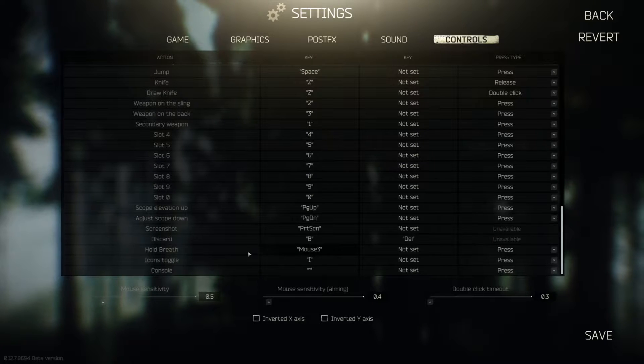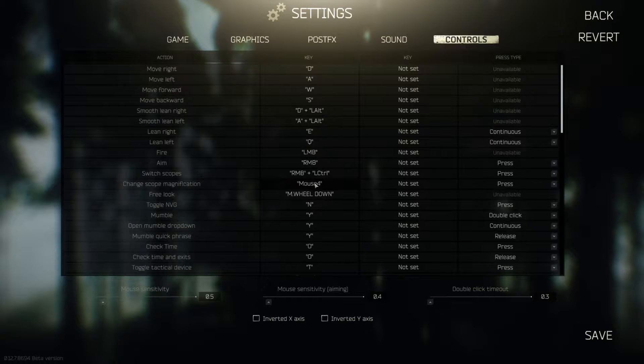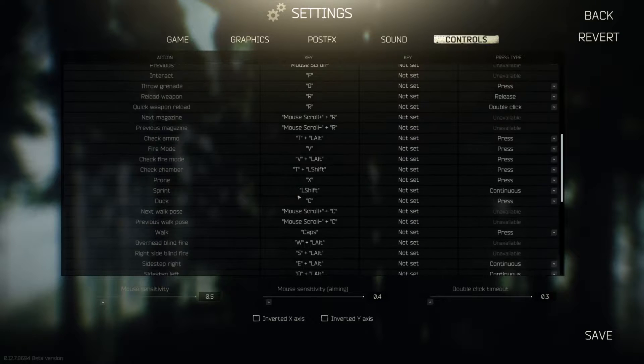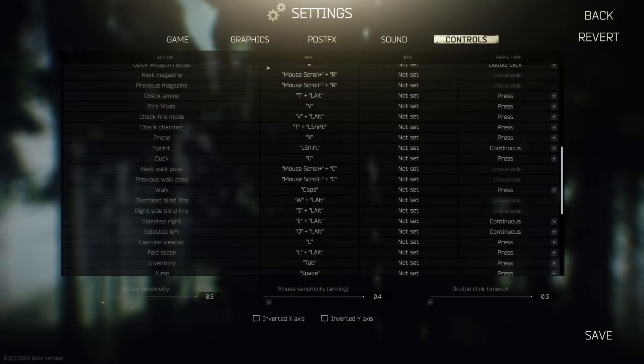I have discard on B so I don't have to change my hand position while looting. My hold breath is on Mouse 3 and change scope is on Mouse 4. I also have toggle aim instead of hold aim — Tarkov is the only game where I do that. I also have hold to sprint, and I changed fire mode switch to B as well.